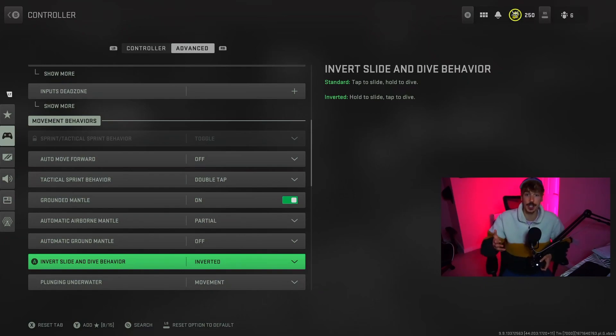Once it's on inverted, you just have to tap to dive across, but you can still slide by holding onto the button. This can give you a little bit of an advantage when playing because you can do your movement mechanic — i.e. diving — that little bit quicker.